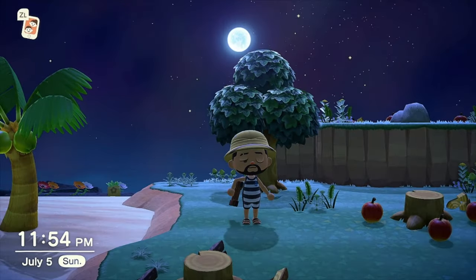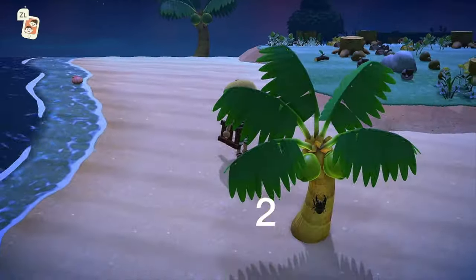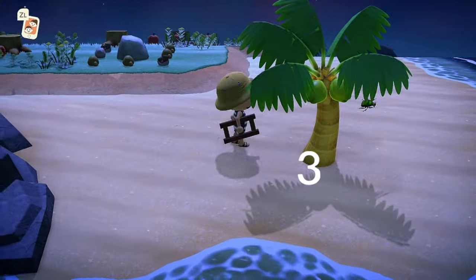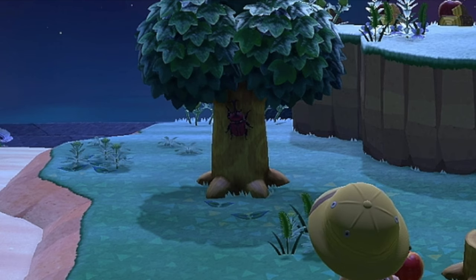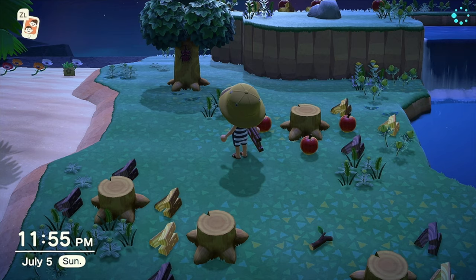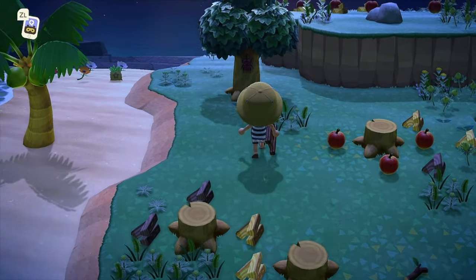You should now have exactly five trees: four palm trees, and either one fruit tree, hardwood tree, or cedar tree. Keep circling the island and watch out for the beetles that should spawn on the trees you've left up.